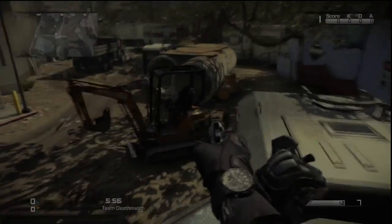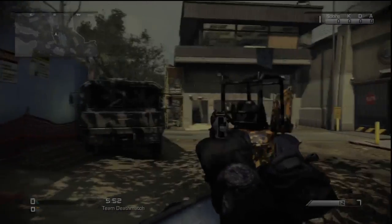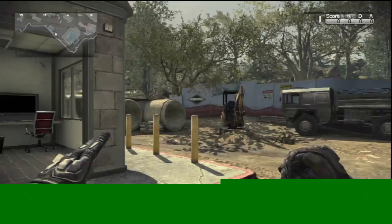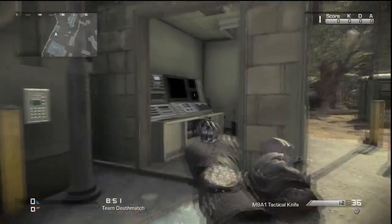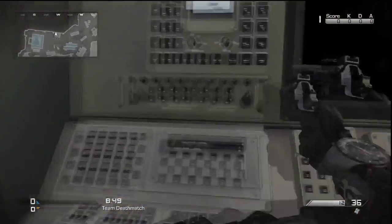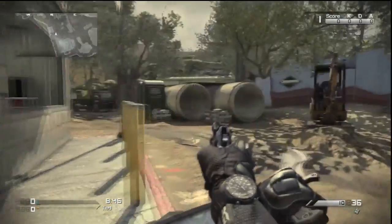What's up everybody, my name is Private Pwn and today I'll be showing you the MLG map callouts for the map Prison Break. Let's get right into it. Right here I spawn right next to the room I call the control room — it has all the computers, gadgets, all that.